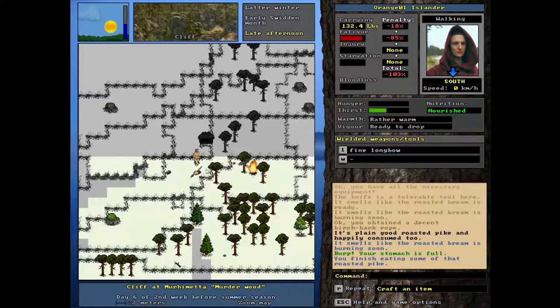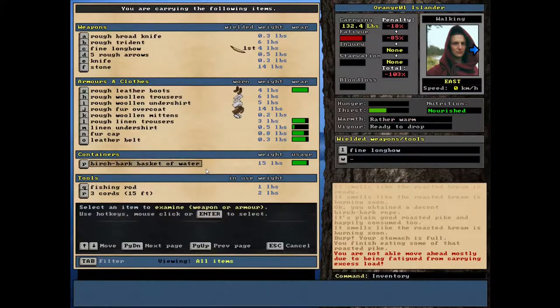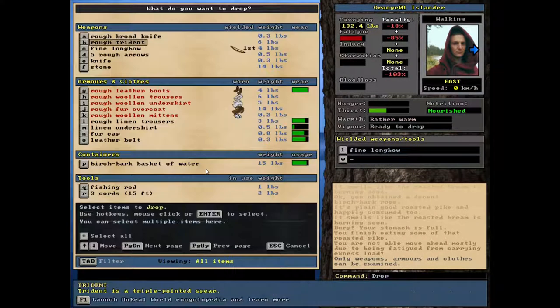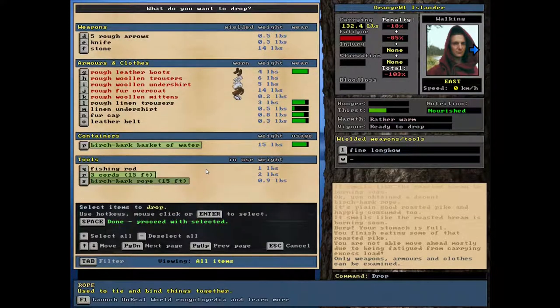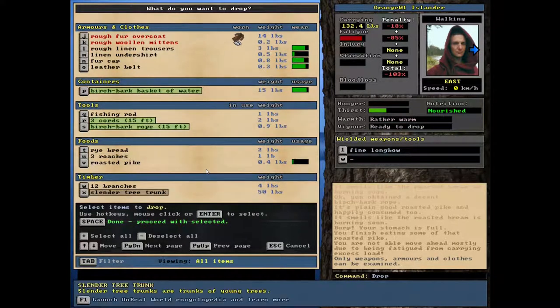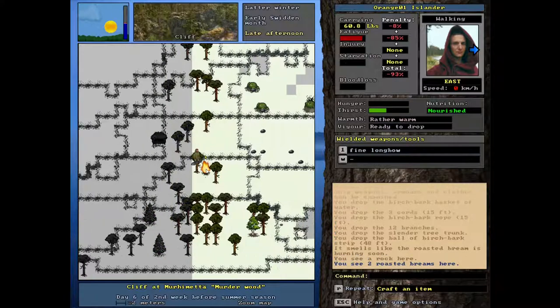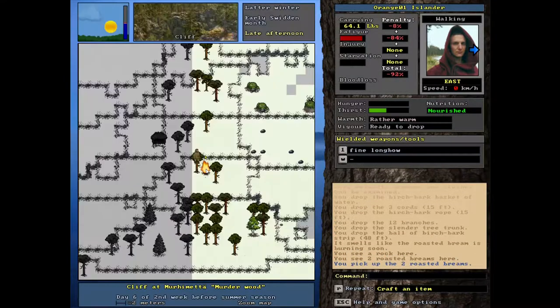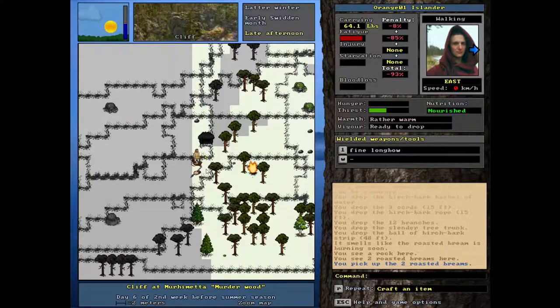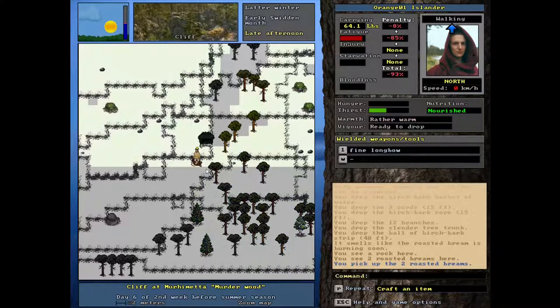Can I get the rest of that pike? Excess load — I need to drop that water. Let's just drop a lot of this stuff, we don't really need to be carrying all this. Oh wait, I was just carrying a trunk around — I didn't need to be doing that, that was silly. Roasted beans — they're not burnt? No way, I could have sworn those were gonna get burned. Okay, so we got food but we're really tired though.